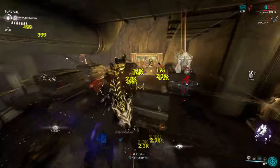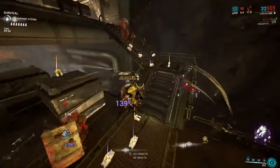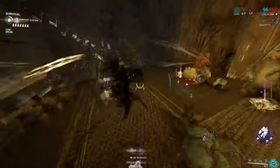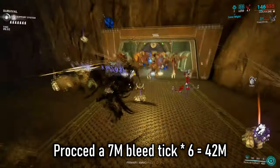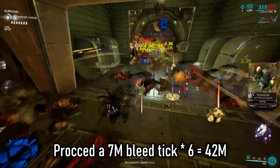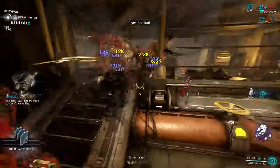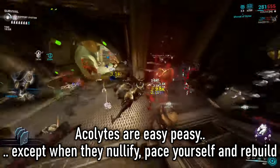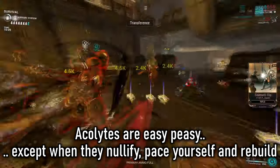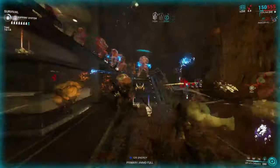Veruna is absolutely no joke when it comes to DPS output. The highest single hit I managed to record was around 17 million. And that's just a single hit — the bleed procs I was seeing on Eximus units could range up to 7 million damage per tick for 6 ticks, which is 42 million damage in just bleeds. That's ludicrous. Veruna can even two-shot Steelpath Acolytes like butter — they are absolutely no problem to you, but only if they nullify you, then yeah, they're annoying. But get yourself out of trouble, re-cloak whenever you can, and rebuild. You'll just delete them.